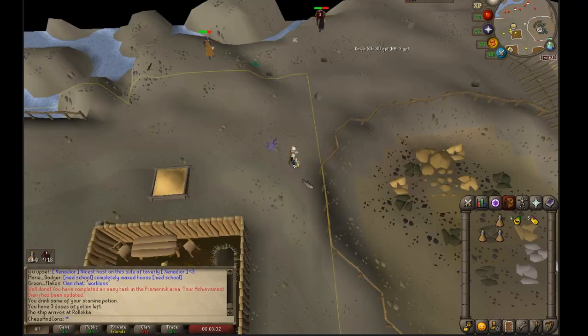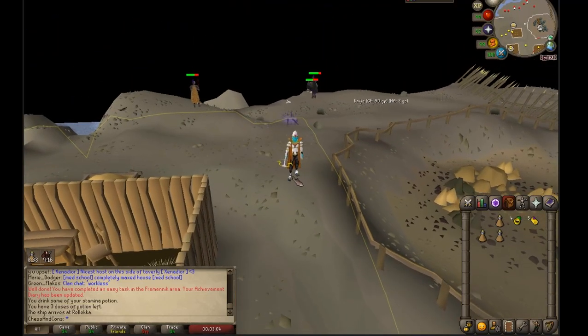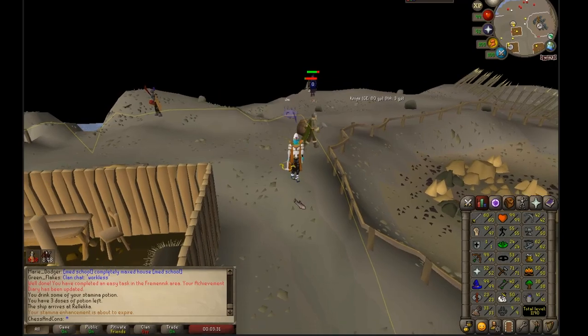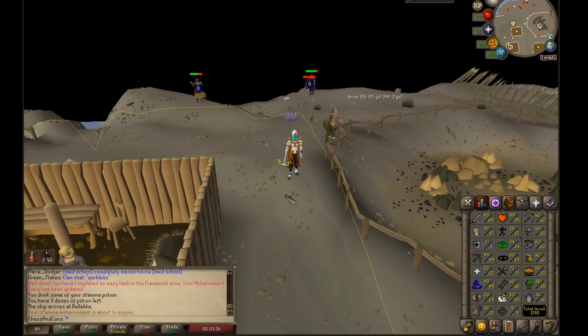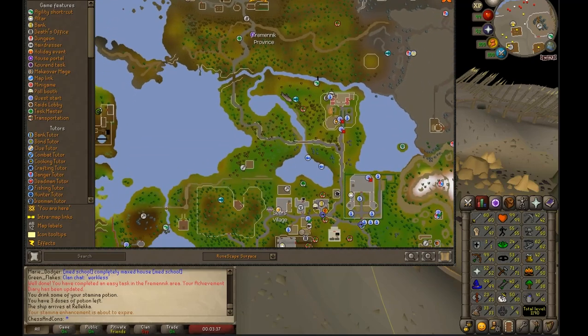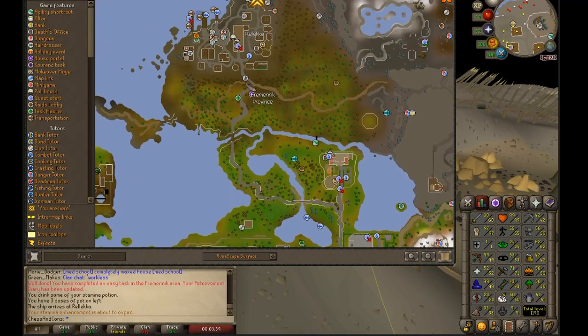The last tip: if you can't find someone's house with a portal nexus, get your construction up to the point where you can set your house outside Rellekka. If you plan to do rock crabs in the future, you only need level 30 construction, so I recommend doing that.